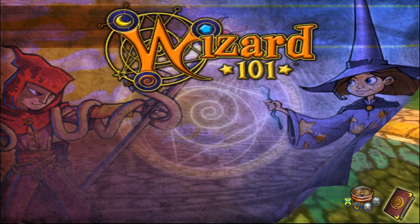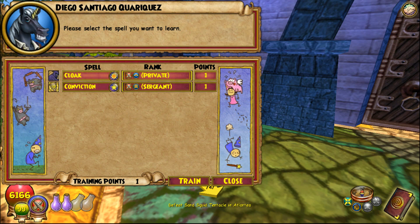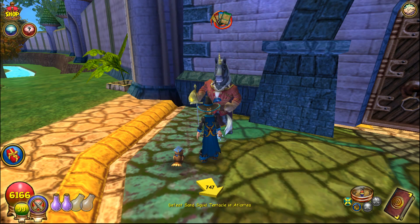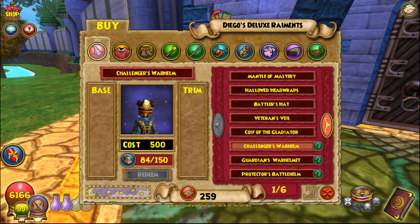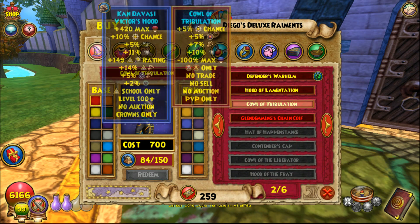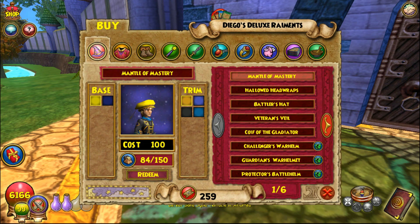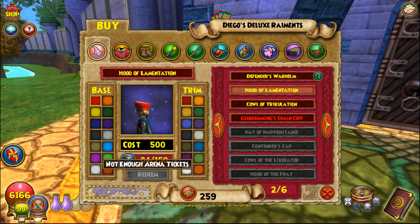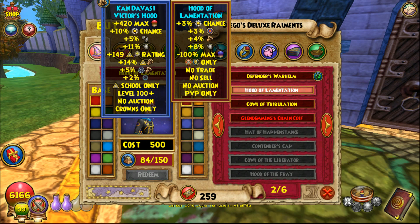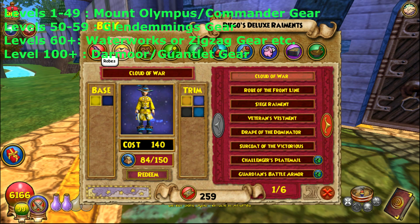Let me show you guys what it looks like. So Magus — anything lower than Magus level 40 — they usually get the Commander gear right here. Cal of Tribulation, and then the robe and the boots. If you don't have that Commander rank, you can always buy the one right before it — I think that's PvP Sergeant or Corporal, one of the two. But that gear is really essential at that low level of PvP.